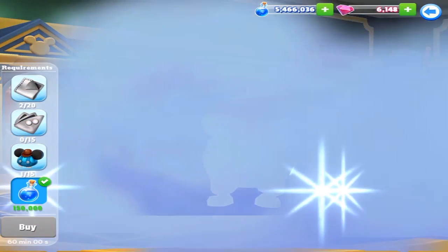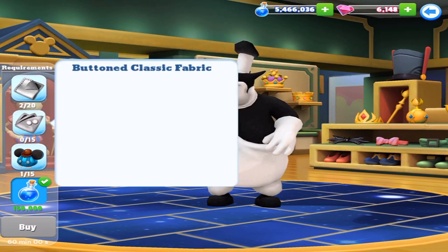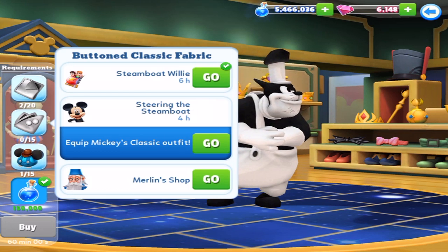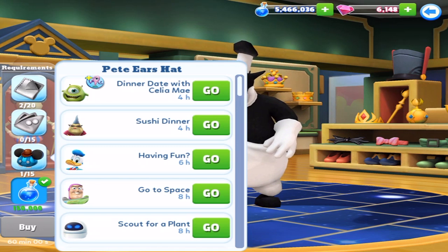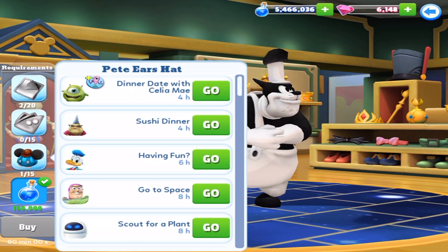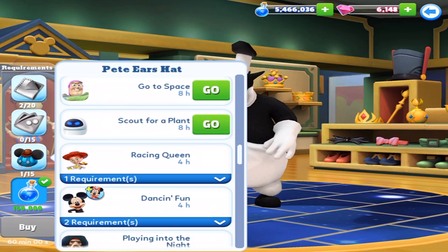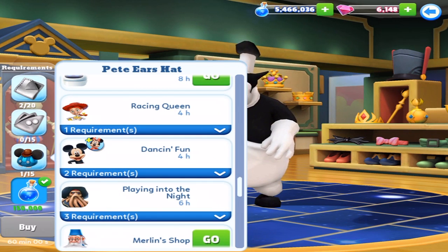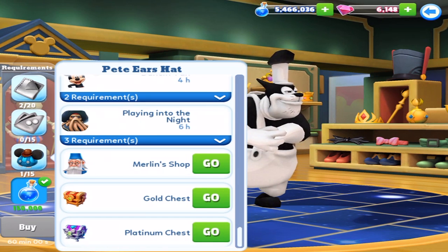Finally, we get Pete! The Classic Fabrics are for all three characters. For this one, Steamboat Willie steering the Steamboat, which I think is classic, and Merlin Shop. And then Pete's Ear Hats — it's been a very long time since I've had to look at Pete's Ear Hats. There is Donald and a whole bunch of other ones as well. Requirements include Merlin Shop, Gold Chest, and Platinum Chest.